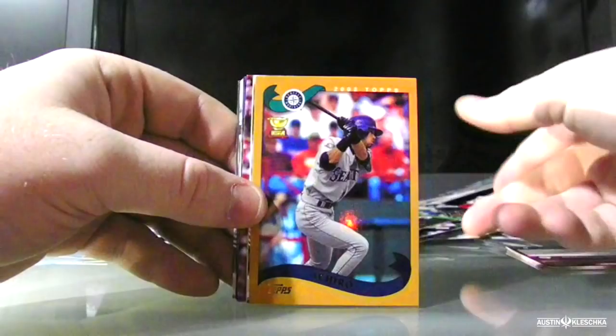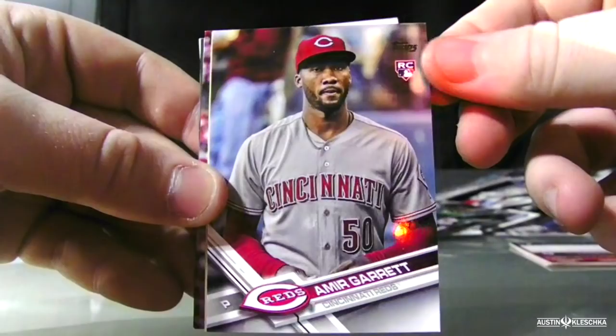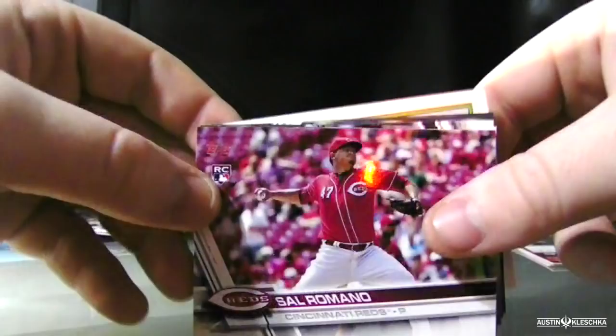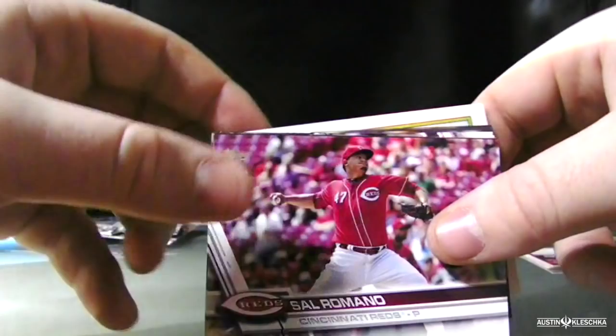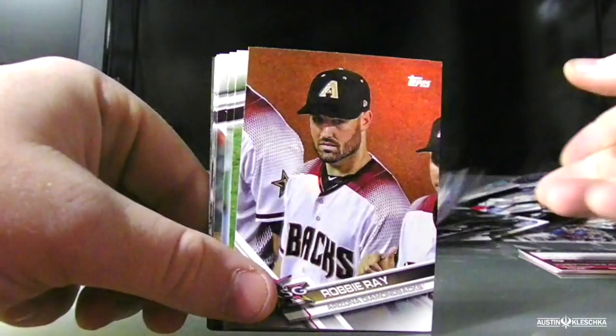Oh, Ichiro throwback card — look at that, everyone, that is awesome! Amir Garrett rookie card — I loved when they were talking about Amir Garrett. Chris Davis 30th anniversary card. Sal Romano right there, rookie card. Jordan Montgomery. Blastoff — Jose Altuve and Carlos Correa team card. Carlos Correa by himself. Robbie Ray all-star game card.